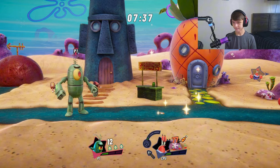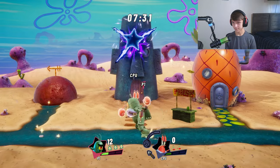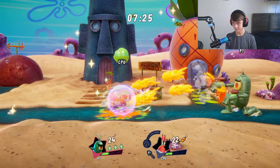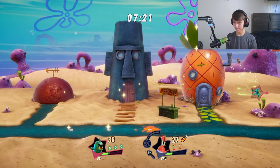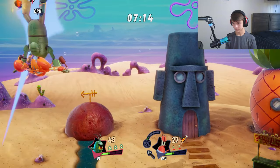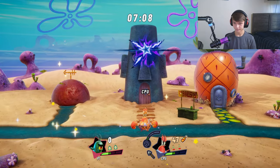O is like the big attack move. Square is like spray stuff. And then we got R2 for block. He got me — it's just the binds are really weird to get used to.